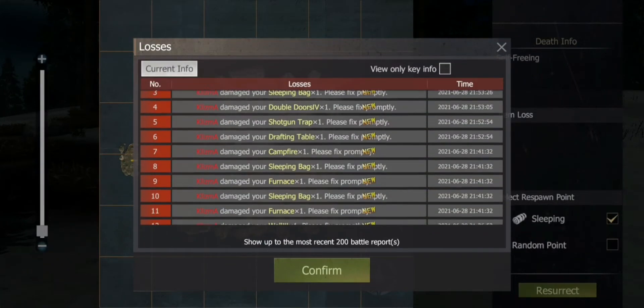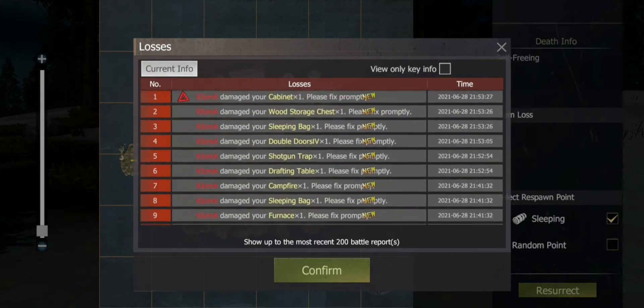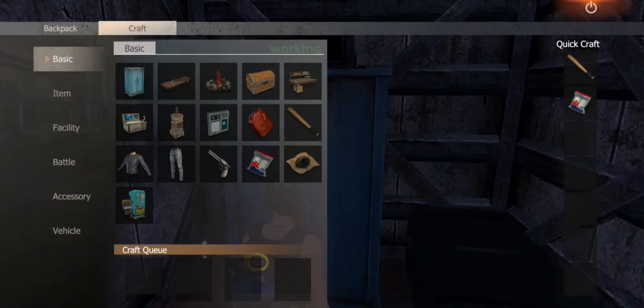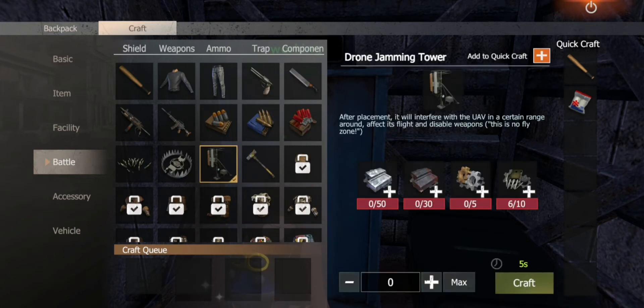This is kind of becoming a pain that Eddie is never on. I'm constantly farming all of the scrap and the materials to upgrade the base, and then coming back on and it's been raided. That's kind of annoying, but anyway the update just came and we have new items here.